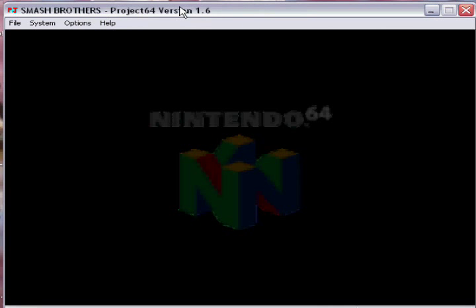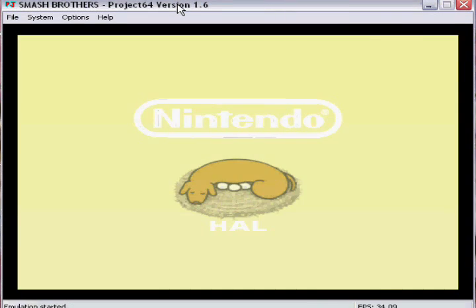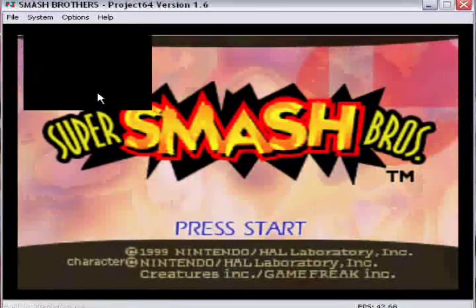Okay, when you're on the title page here and you get the little Nintendo 64 icon, then you go click on System, then you go to Cheats.